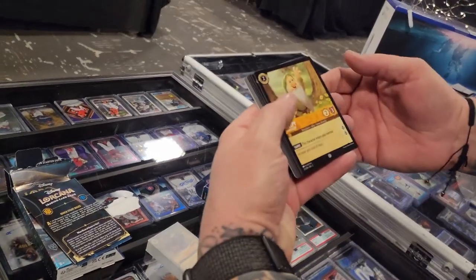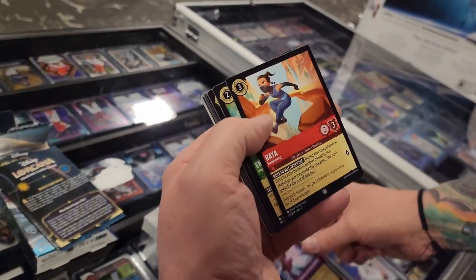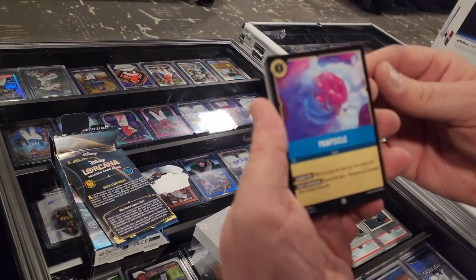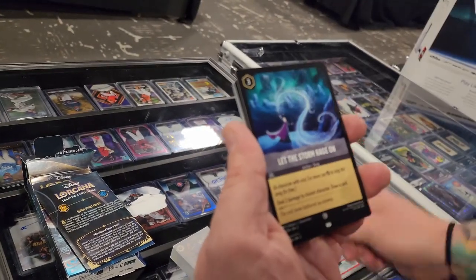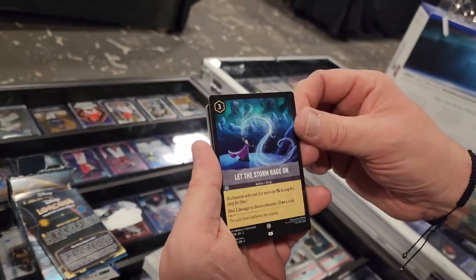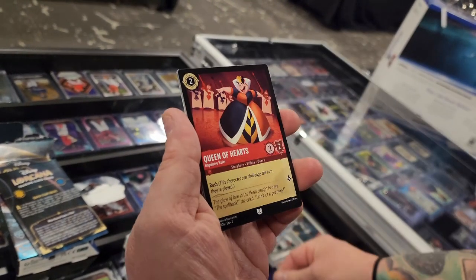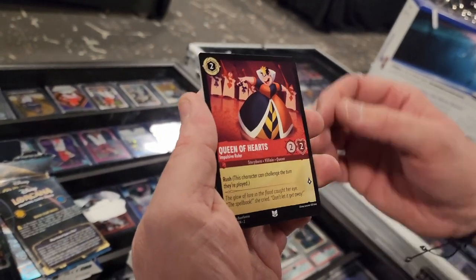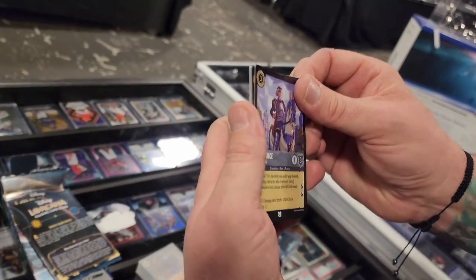The back card is like an ad card, but the actual foil card is behind it. You're going to have about six or seven commons — you can tell by the circle on the bottom. Then we've got some uncommons: Pinocchio, chill — see the different icon on the bottom? Queen of Hearts, yep. This will be the last uncommon.